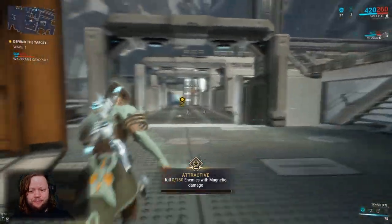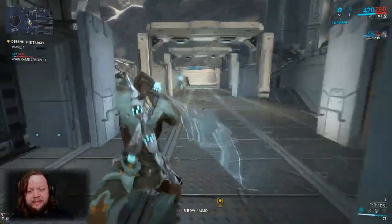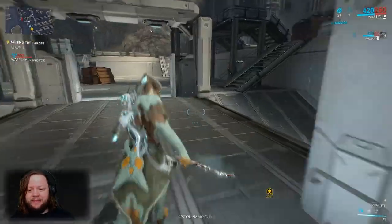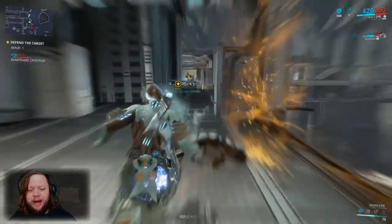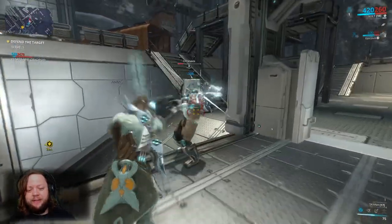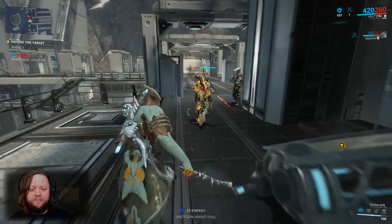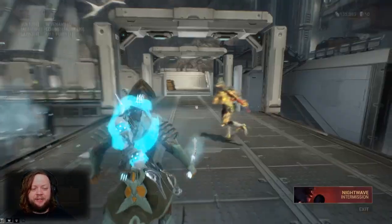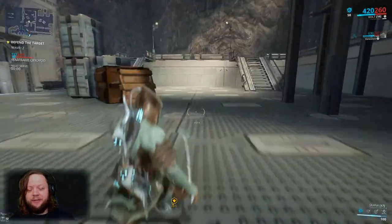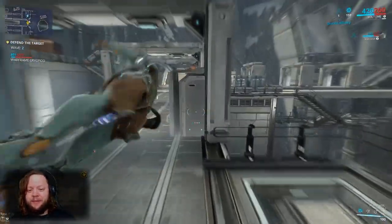This player is only mastery rank 3 but they're in a Revenant, so mastery rank is not necessarily indicative of someone's capabilities. Revenant is not an easy frame to get — they may have purchased it from the store, but either way there's a good likelihood this player is bringing something unexpected. Looking at their weapons, that is a Corinth Prime and a Pangolin Prime — the newest prime weapons — so they're going to be quite helpful.